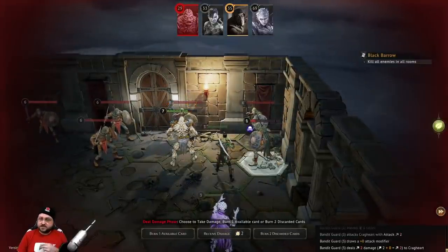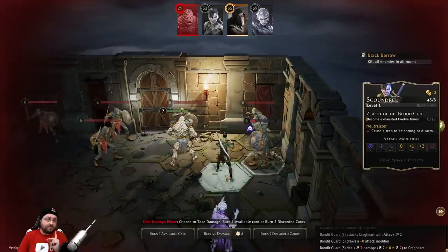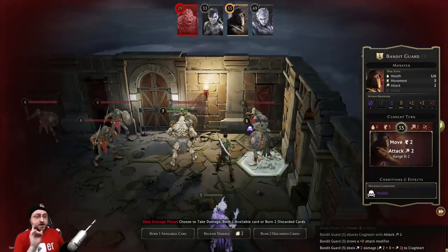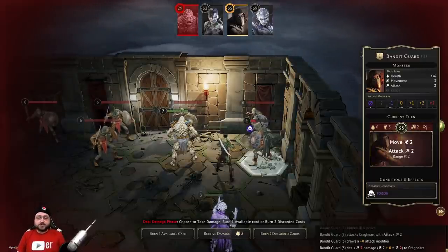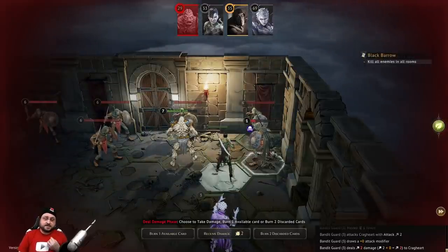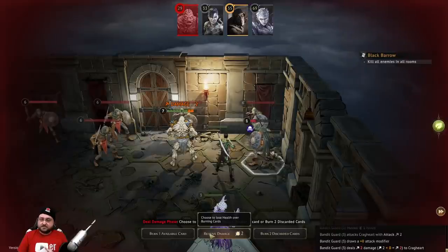The closest is the scoundrel, but because they're range attacks, if you try to range attack someone you're adjacent to it gives you disadvantage. The monster rules are such that if they're doing a range attack, they will avoid attacking someone who's adjacent to them if possible. So they're still attacking Cragheart over here. This is gonna be for 2 damage, but we're just gonna have to take it for now. Luckily our Spellweaver is gonna be ready with a heal, because this was part of our plan.